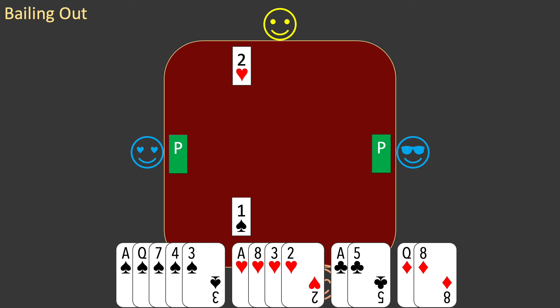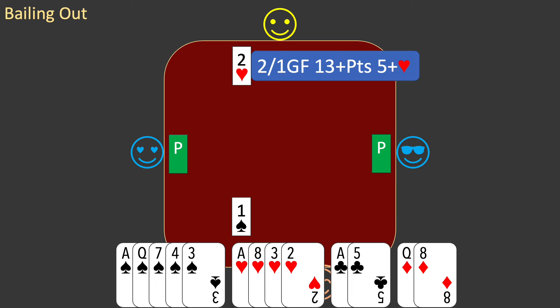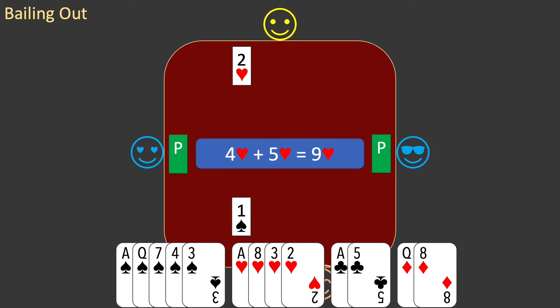It's your turn to bid. You interpret partner's bid. Partner's bid is a 2 over 1 game force. It shows 13 or more points and 5 or more hearts. You check for a fit with partner's major suit. You add your 4 hearts to partner's minimum of 5 for a total of 9 hearts.